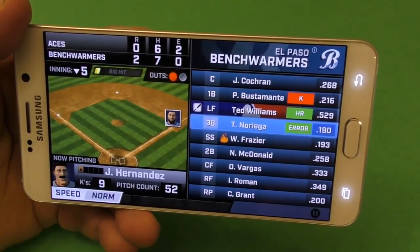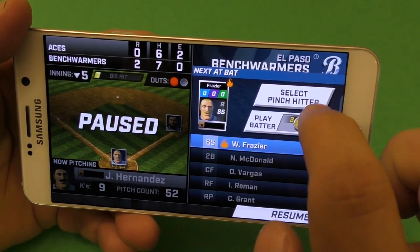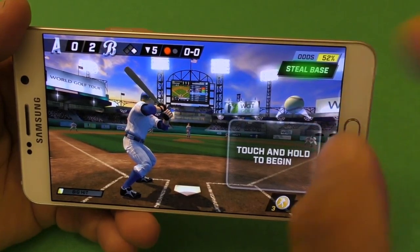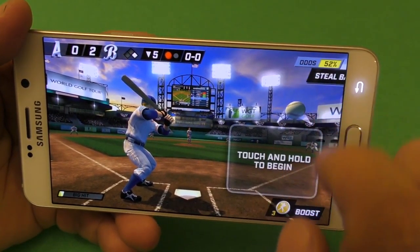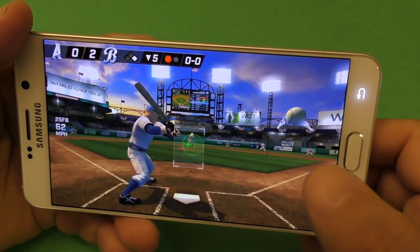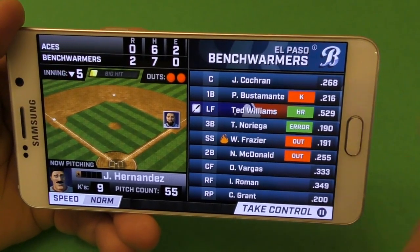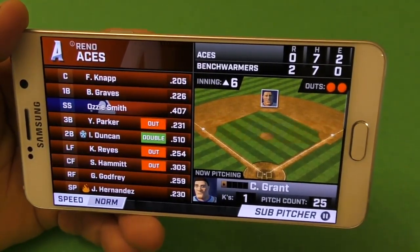Right now if I want to interfere and take control, I can select a pinch or play the batter. When you do that you're spending some tokens. Here you can actually steal. I took it, but it wasn't out. After that it keeps on simulating the game until it ends. You can put it fast to hurry up.